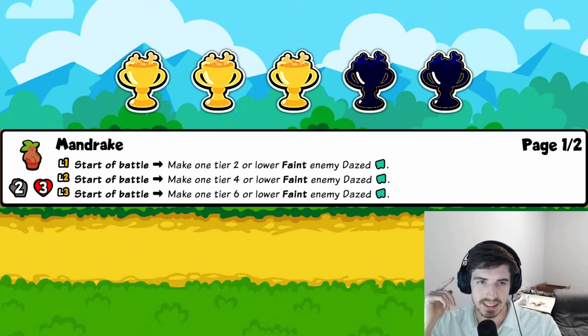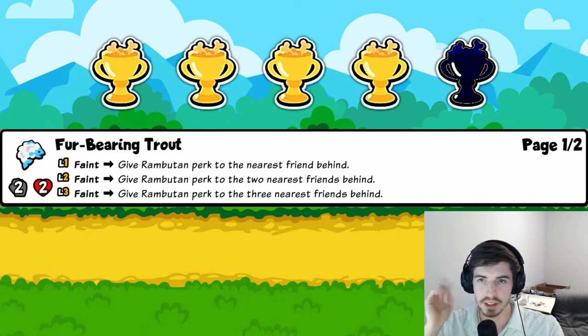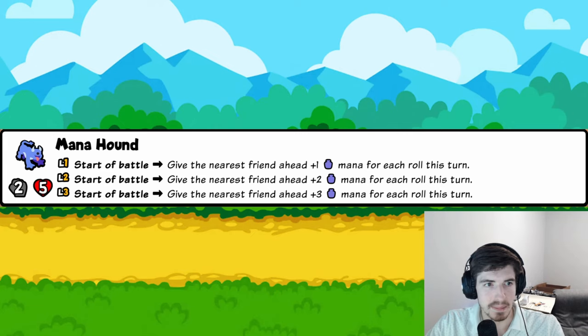Fur-Bearing Trout: when it faints, gives Rambutan perk to the nearest friend behind — Rambutan gains three mana before attacking. This is a forced four trophies. You just throw the trout in as a level-one two-two, and you're not using it for the trout itself; you're using it for the Rambutan. You can even pill it in other packs for a permanent Rambutan on a pet — that sounds like a great option.